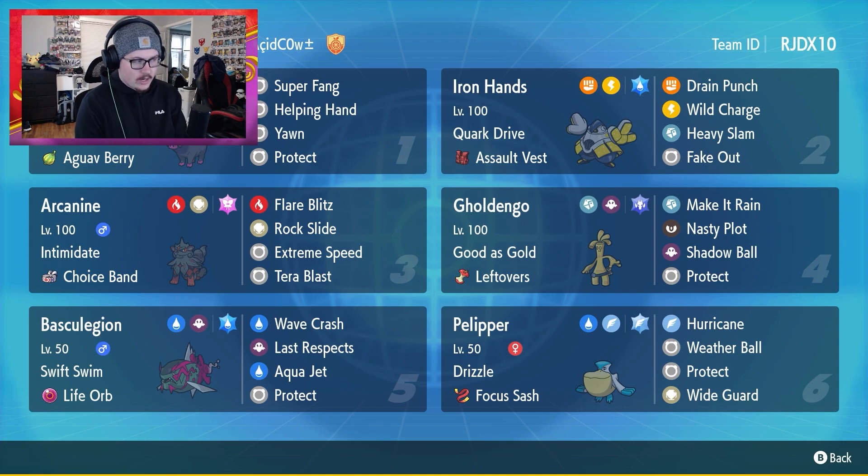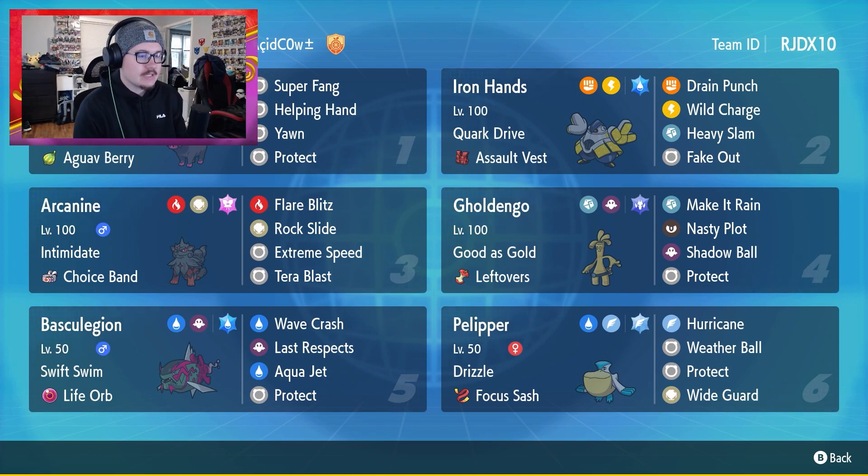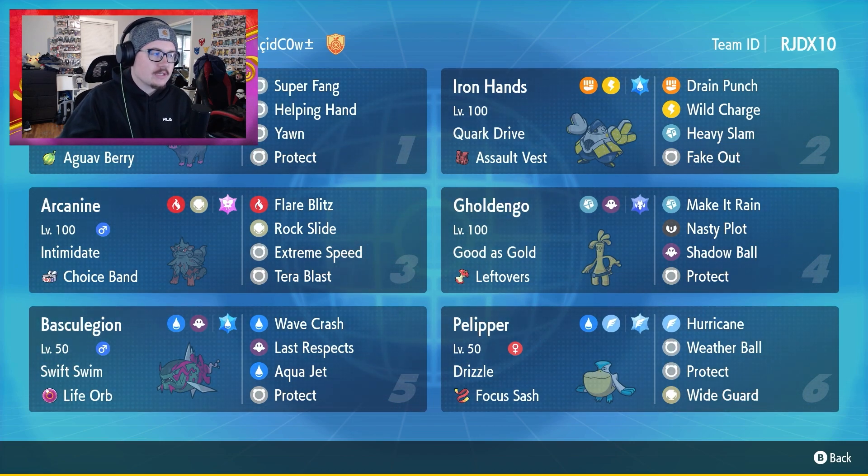The Oinkcoleon in question — I don't even know how to say this Pokémon's name — is Tera Fairy. It's got Super Fang, Helping Hand, Yawn, and Protect with an Aguav Berry to maximize Gluttony. You'll get it at half health and be able to keep this Pokémon in longer. Pretty useful set for boosting teammates and being annoying with Yawn. Super Fang is super nice as well — big staple on mouse builds.